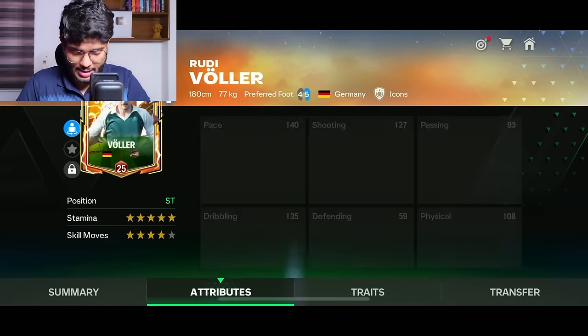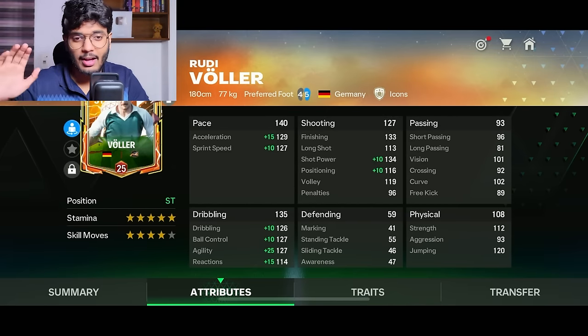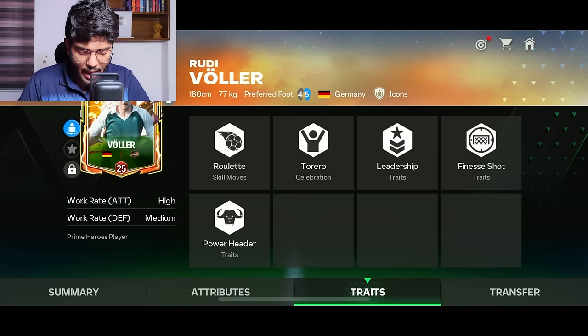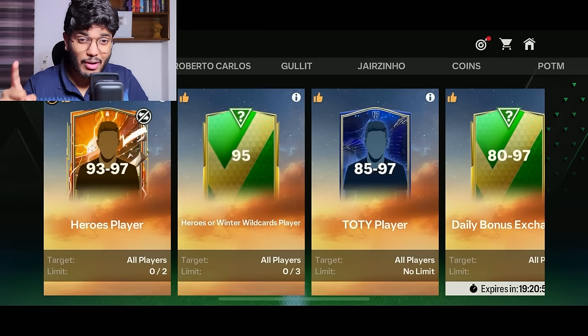He's got four-star skill moves, four-star weak foot, and five-star stamina, so he'll last the whole match. Looking at his traits, he's got Finesse Shot, Shot Power, and Header — so he looks like a cross-spammer card as well. Looks like a great card overall. Now let's go complete the exchanges.